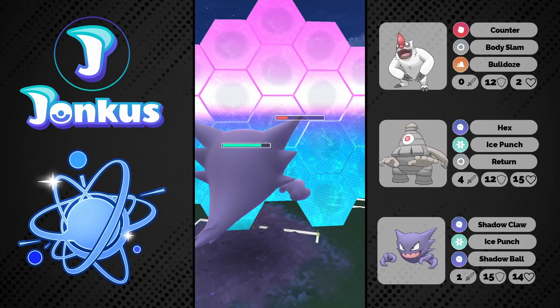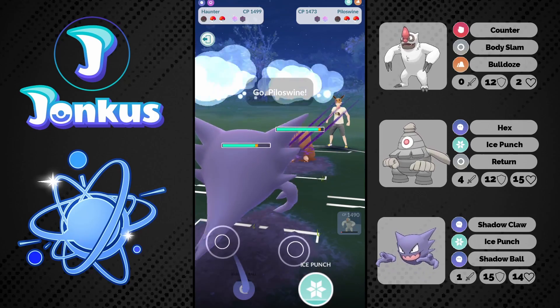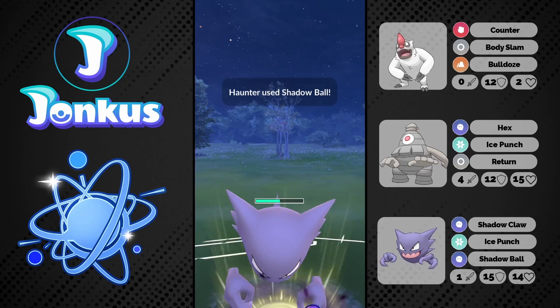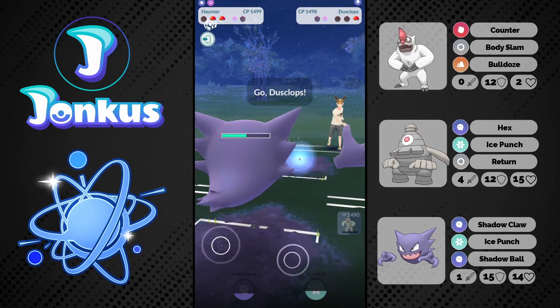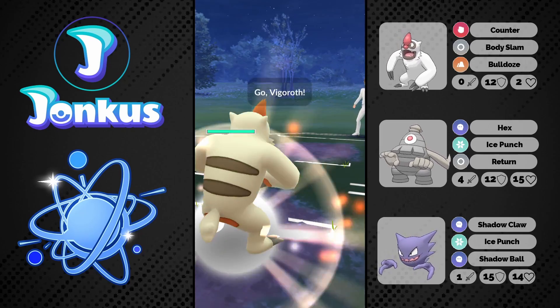Let's see if we can actually do this — we can go ahead and farm this thing all the way down. We see a Piloswine coming in, so we just go for one Shadow Ball here. Shadow Ball comes through and knocks out the opponent. Good game, that definitely worked out pretty well.